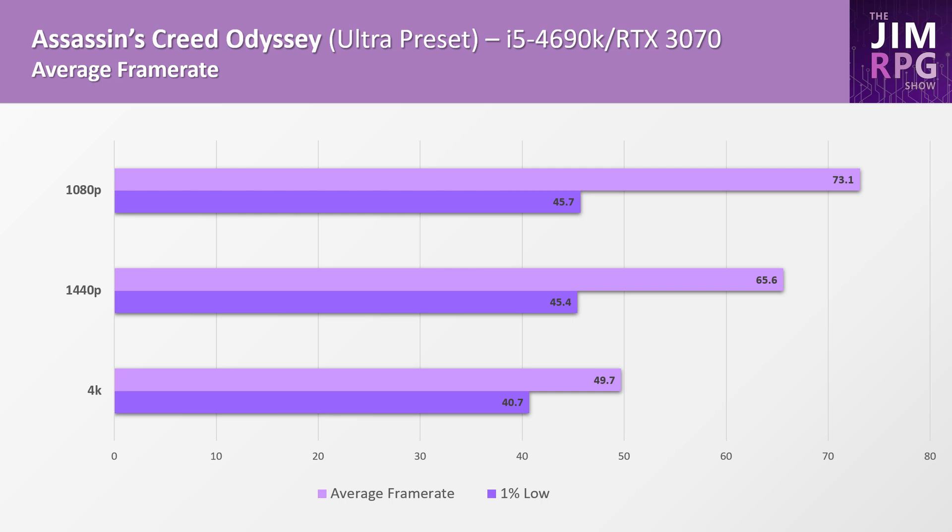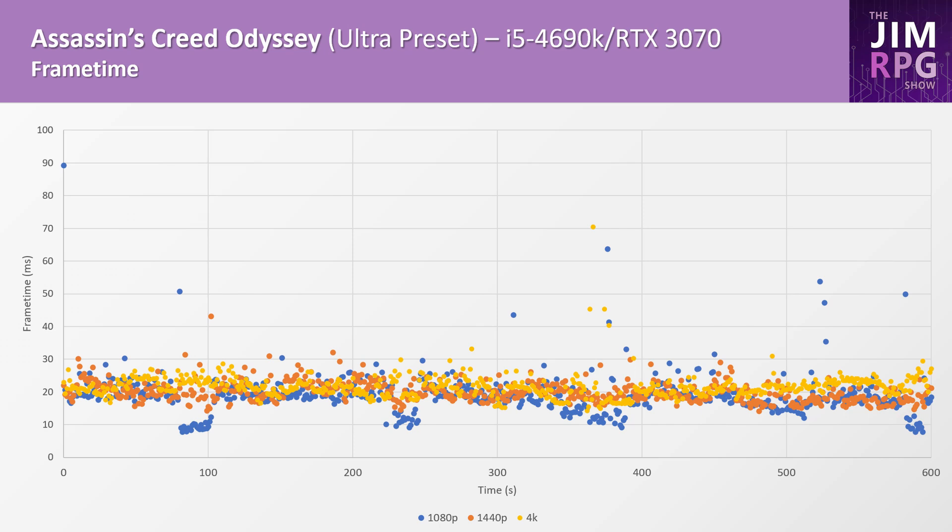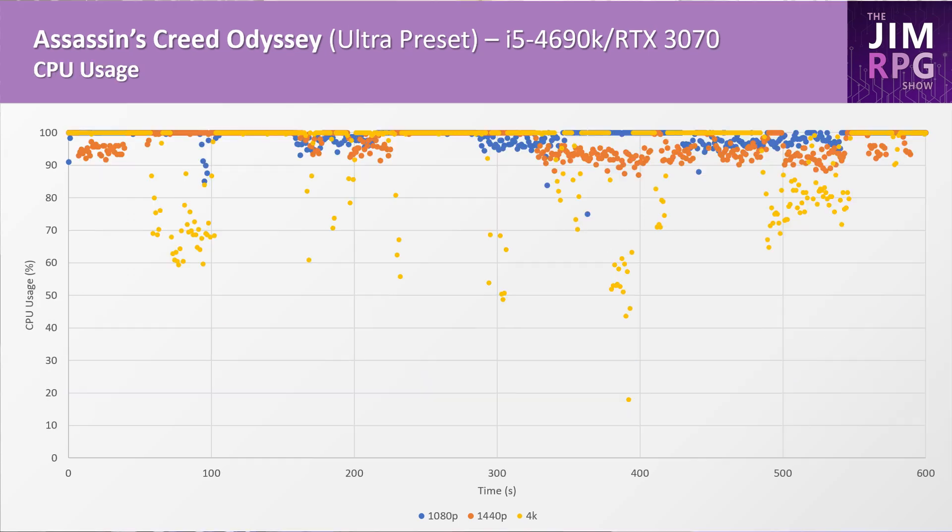Assassin's Creed Odyssey performs well with an RTX 3070 and appears to scale well between resolutions. At 1080p it gets 73.1 FPS, while at 1440p it's at 65 FPS. Even though the 1% lows are around 45 FPS, I found the experience pretty smooth and playable. The frame times generally show it was fairly consistent at around 20 milliseconds. That said, the CPU is fully utilized on all resolutions.